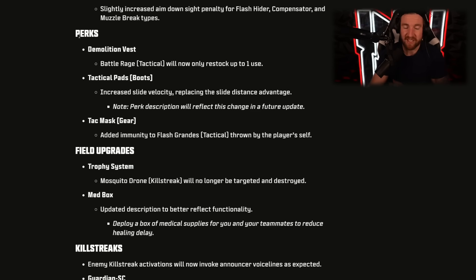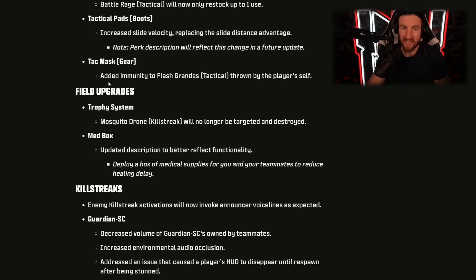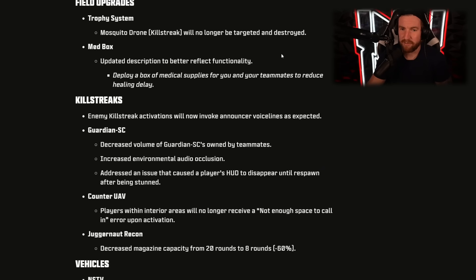For perks: Battle Rage's tactical will now only restock up to one use — a nerf. Tactical Pads boots got increased slide velocity, replacing the slide distance advantage, so you slide faster. Tac Mask gear now adds immunity to flash grenades thrown by the player themselves, so you can't flash yourself with Tac Mask anymore. For field upgrades, the Trophy System will no longer target and destroy the Mosquito Drone — a buff for the Mosquito Drone. The Med Box description was updated to better reflect its functionality, but it doesn't last very long.